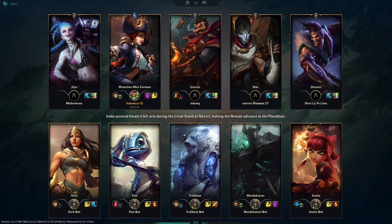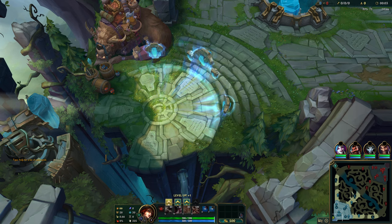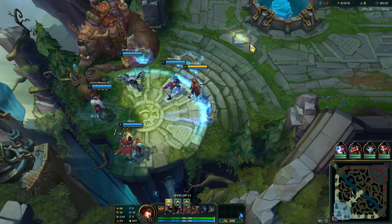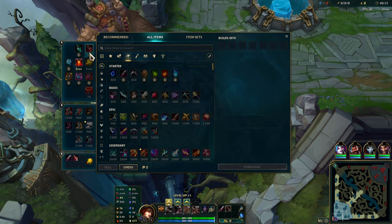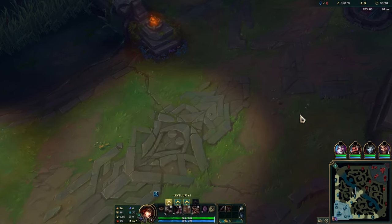Oh, we do have the Water Blue Miss Fortune skin — I forgot about that, actually. Nice, aren't we fancy? Fancy pants. Oh yeah, they do have the new — apparently there's like a cutscene thing. Hall of Legends map preview — yeah, look at this! Isn't that cool? I love that.